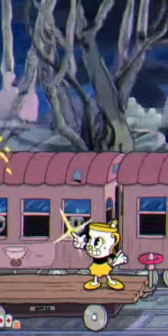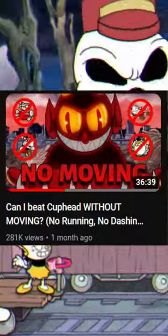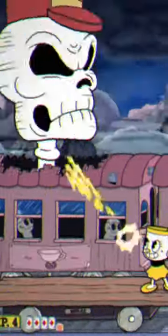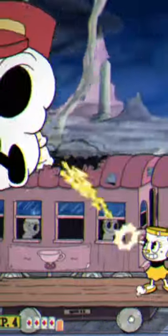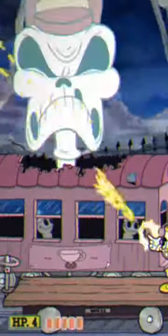Tip number two is for the second phase of this boss fight. I know this might sound kinda dumb, but just don't move. If your cart's all the way to the left and you stand on the right of the cart, all you have to do is aim, and you never have to worry about anything. You just end up killing the pumpkins on the right, and the pumpkins on the left do move the cart, but it can't move anywhere else because it's already on the left.